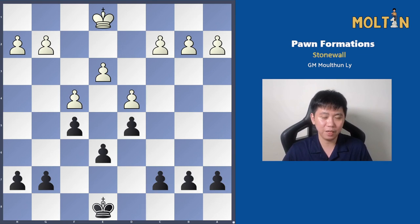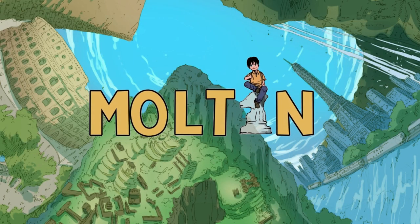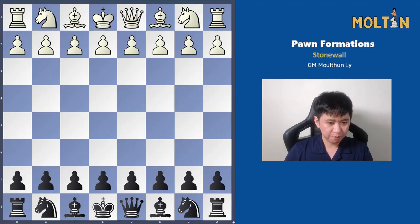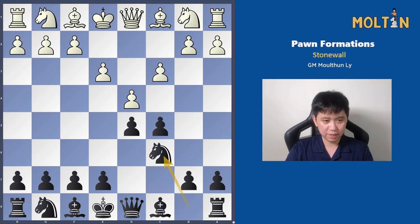Do feel free to like, comment, and subscribe below if you have any feedback. Now we're going to start things off by looking at how to react against the stone wall formation. It's most commonly played as white — often white will play pawn to f4 or pawn to d4, followed by putting the rest of his pawns on essentially these dark squares: e3, c3, and then f4.